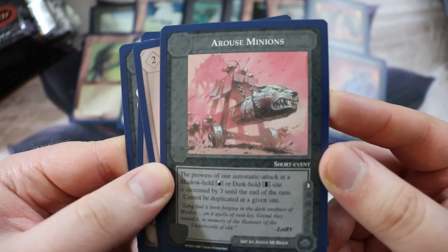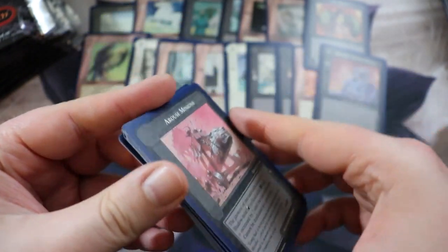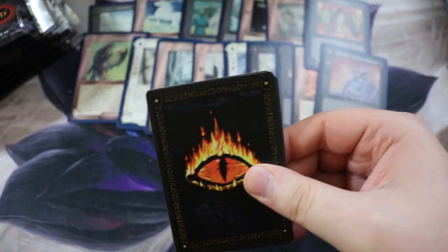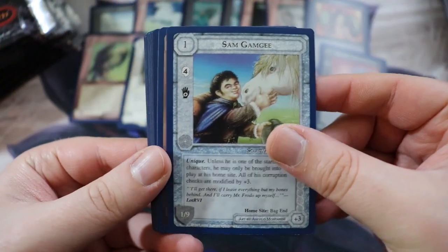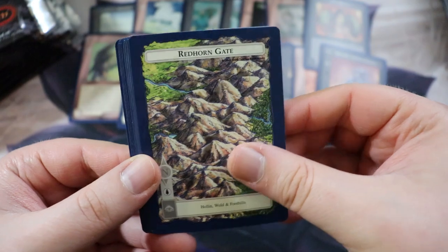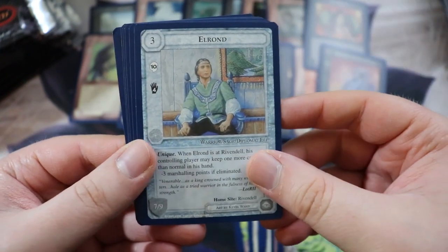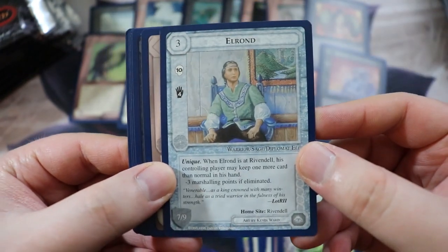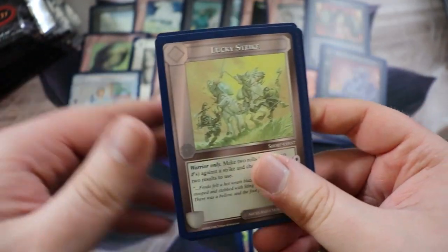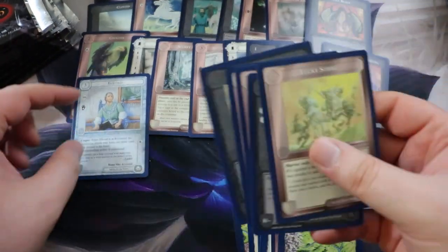We have Arouse Minions with that battering ram — I forget the name. Does it say it in the flavor text? 'Hammer the underworld of old — Grond.' They named it. Was Grond in the movie? I'm trying to remember — it was at least in the extended editions. Got Samwise Gamgee, some Wizards' Laughter, Wuluag — that's a troll, just a big old troll. Some Misty Mountains, and we got Elrond.